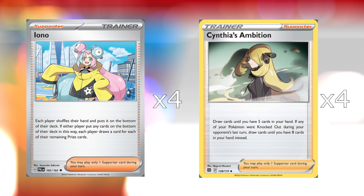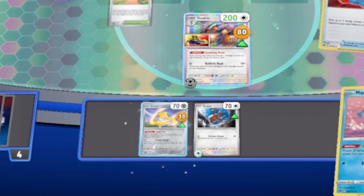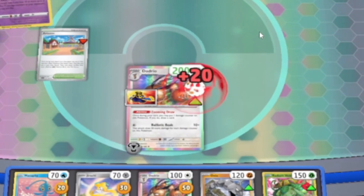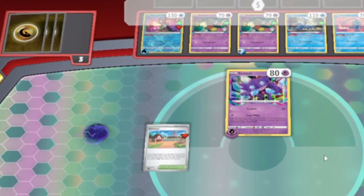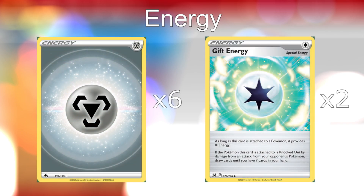Moreover, we use 4 Ionos and 4 Cynthia's Ambition to draw even more. Two other very important cards are Damage Pump, which lets you move 2 damage counters from one of your Pokemon to another, and Luxurious Cape, which adds 100 HP to a Pokemon which has no rule box. However, a Pokemon defeated this way gives 2 prizes instead of 1, but only if defeated by attack damage and not by effect. We use only 6 metal energies and 2 gift energies. Enough talking, more action.